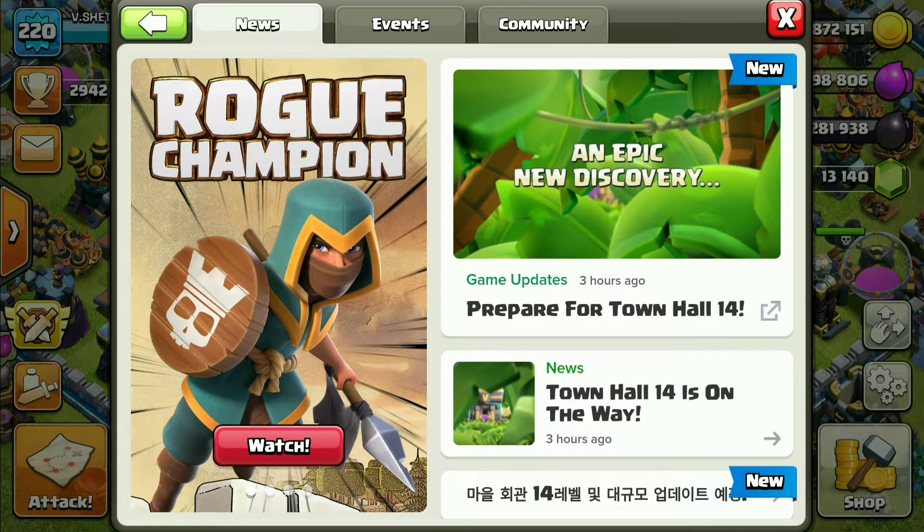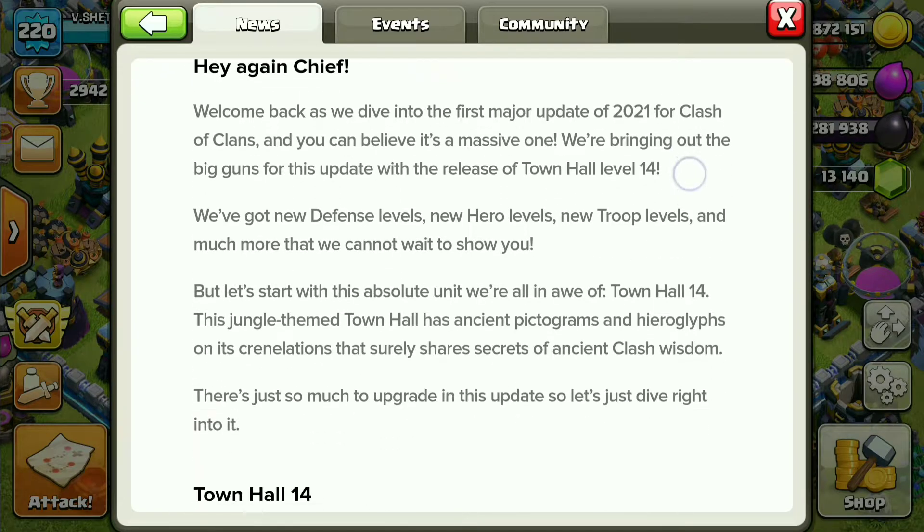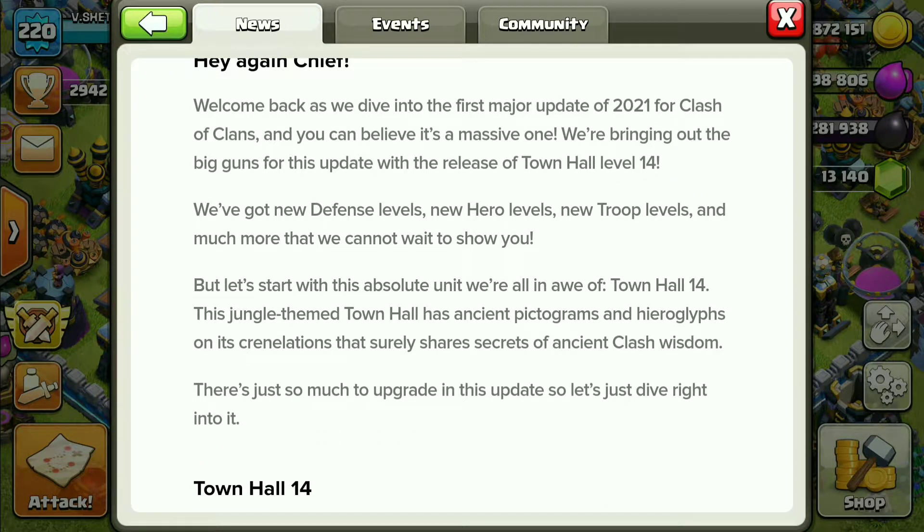Let's see — Town Hall 14 is on the way. You can see there they have written that we would get new defense levels, new hero levels, and new troop levels.